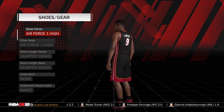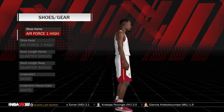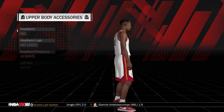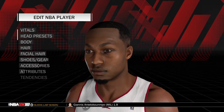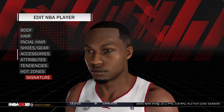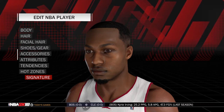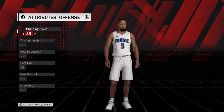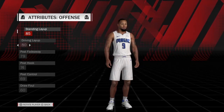On the Heat he wore the Air Force Ones and quarter socks, and I don't believe he has any accessories so you don't need to worry about that. Now I will cut straight to the Orlando Magic version of him. For the attributes on the Magic version, I will go through them now.